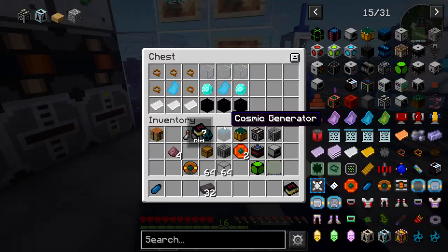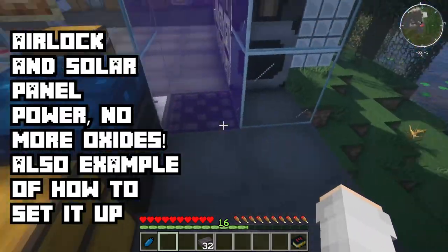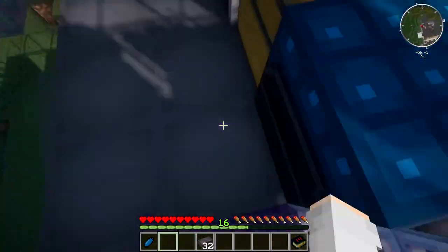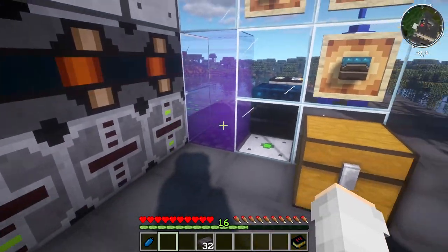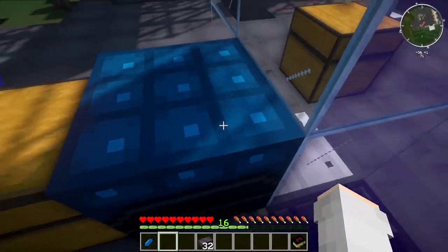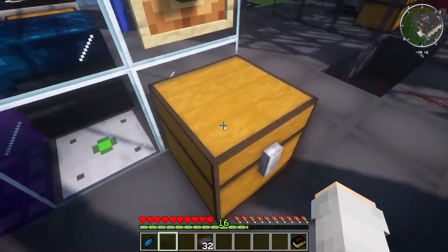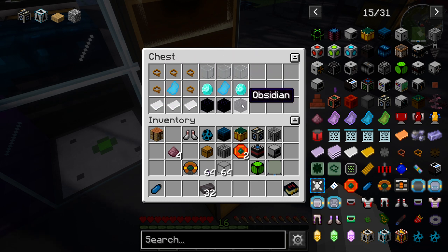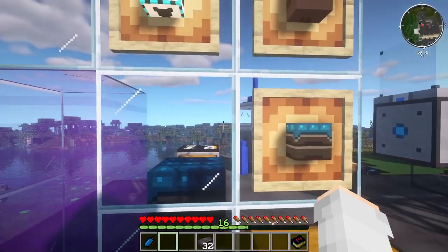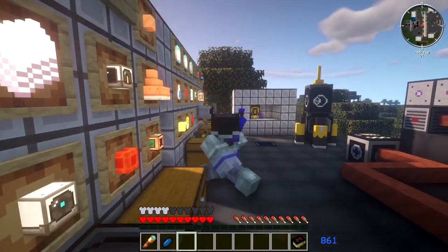Before we move on, we're going to talk about force fields. These will be used later on in your base and will allow you to not have to do the redstone contraption. Villagers will not be able to pass through them, so you'll be able to bring your villagers into space. Here's the diagram for the airlock. This is also the power source — with the solar one, you don't need to use oxides.